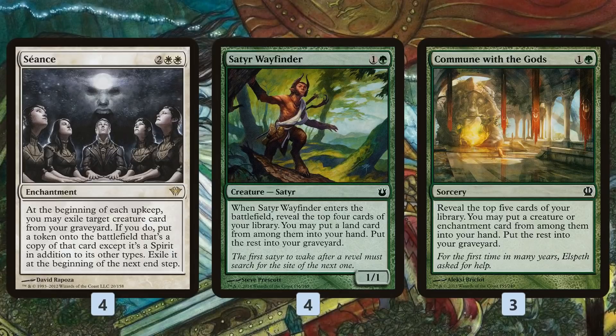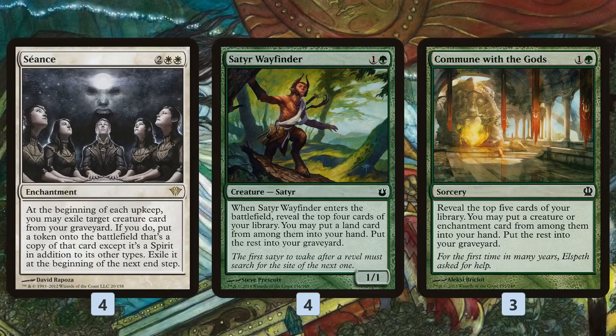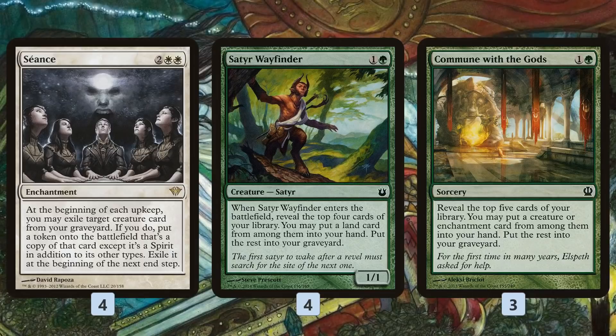We have Commune with the Gods, which not only dumps cards in our graveyard but can grab a creature or an enchantment, meaning we can use it to find our Seance. That's super key because while we can win without Seance, we are very much built around it — it is the namesake card, the key card in the deck, and we really, really want to have Seance on the battlefield.